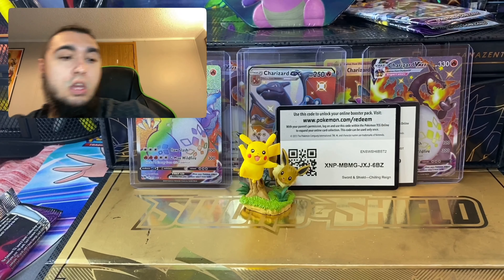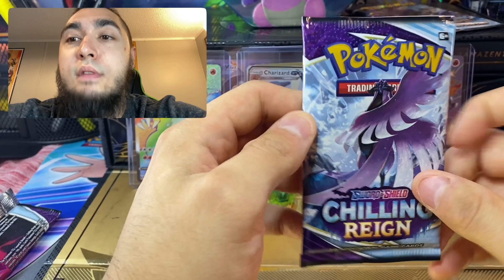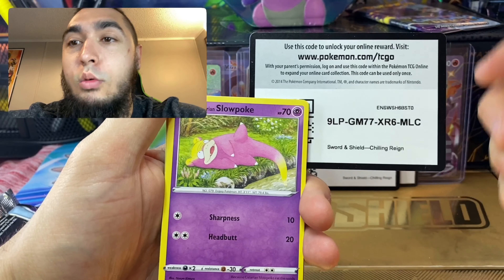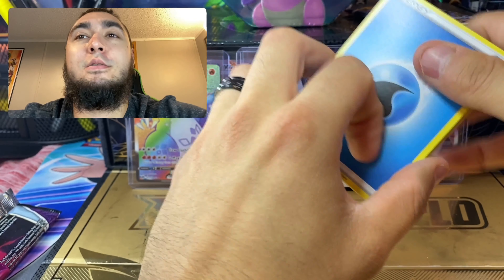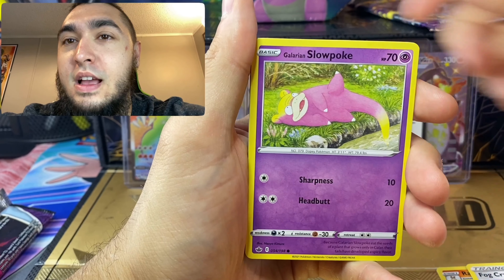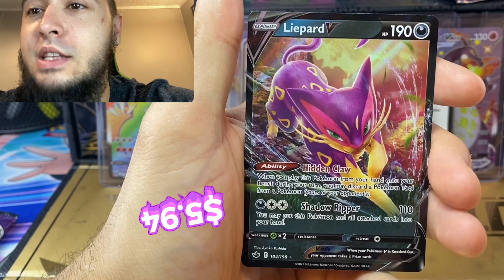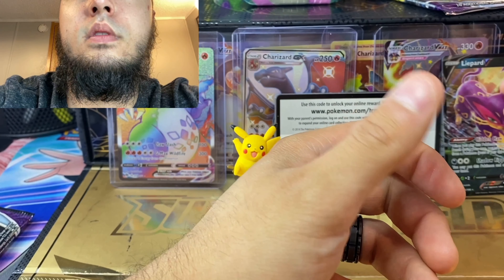Into the Galarian Sirfetch'd - however you want to say it. We do give out free code cards every single video, we don't save them - we like to give back to you guys. We also have giveaways and a website where you guys can actually order packs. We got a hit right here - let's go! One, two, three, four. Can we get that Zapdos? No - Raboot, Agatha, fog crystal... Agatha, Galarian Slowpoke. Oh, that's a rare reverse holo into a full art V - we don't have that yet, I'll take that! I will sleeve these at the end guys.